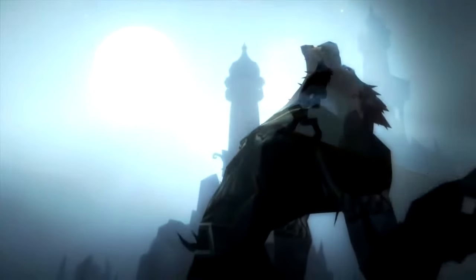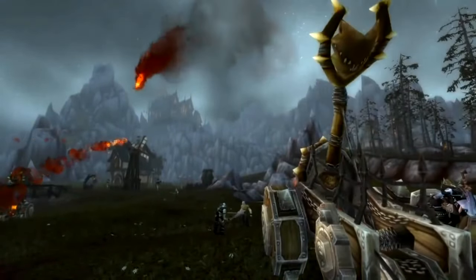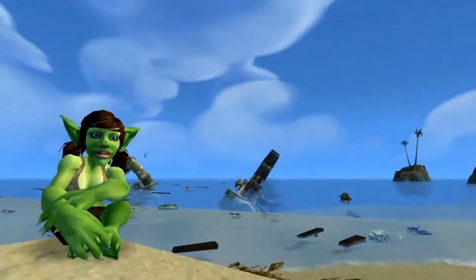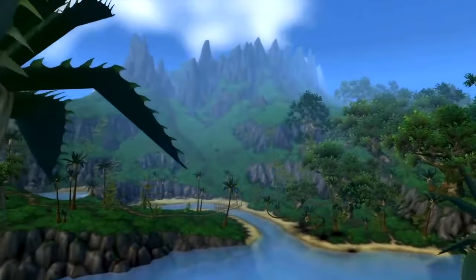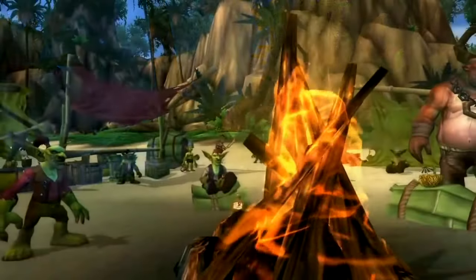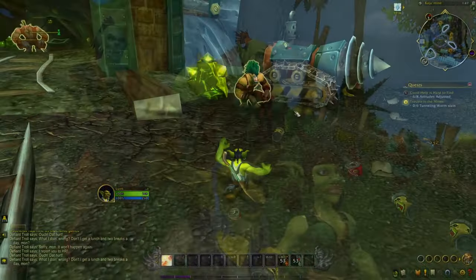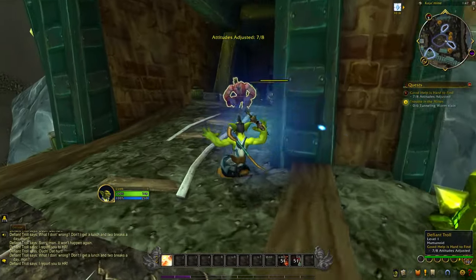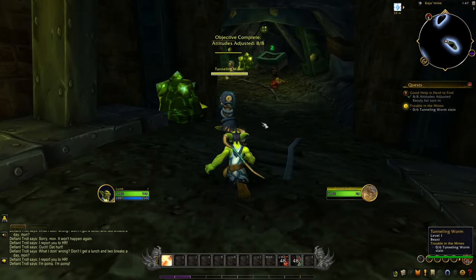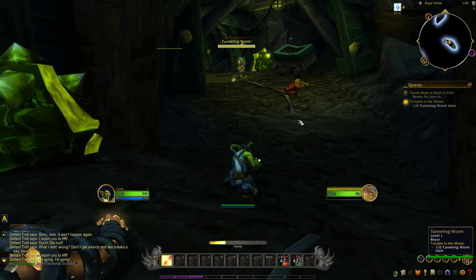In Cataclysm you also get two new race options in the pre-patch: the Worgen for the Alliance, who have access to classes like Death Knights, Druids, Hunters, Mages, Priests, Rogues, Warlocks and Warriors; and the Goblins for the Horde, who can be played as Warriors, Warlocks, Shamans, Rogues, Priests, Mages, Hunters and Death Knights. If you're interested in leveling those new race-class combinations, you can start saving up for heirloom gear ahead of time to give those characters a strong head start once the pre-patch launches.